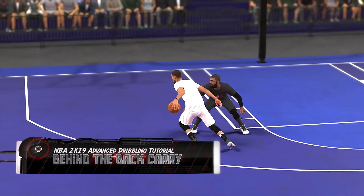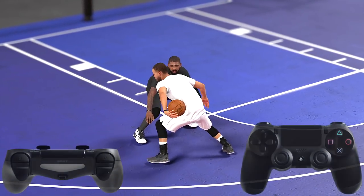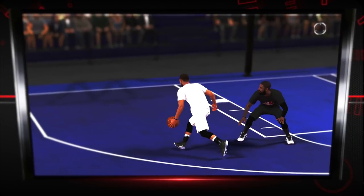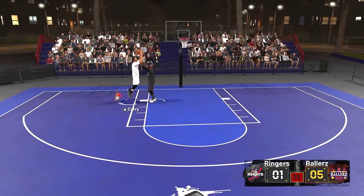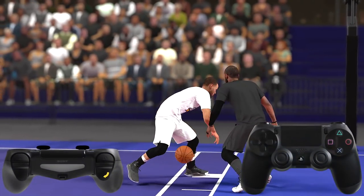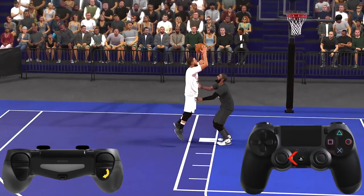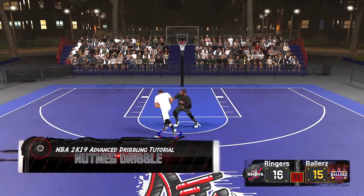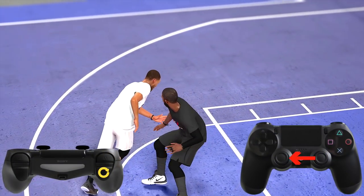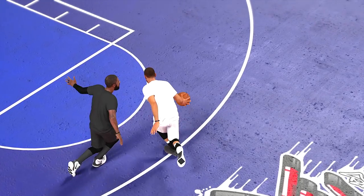Look at this — I've got Steph doing Kyrie's behind-the-back carry. While holding sprint, I tapped the right stick towards my ball hand and he carried it behind his back. We had China in the prelude, so might as well add in some of their street ball moves: make contact while sprinting and tap the right stick towards your non-ball hand. And finally, some nutmeg dribbles — same thing, make contact while holding sprint, tap the right stick towards your non-ball hand, and if you're lucky you'll get that animation.